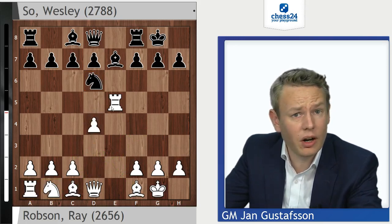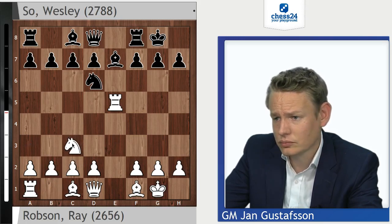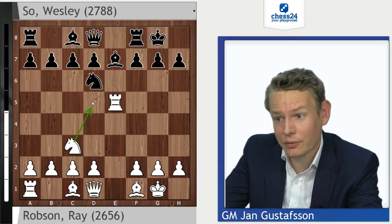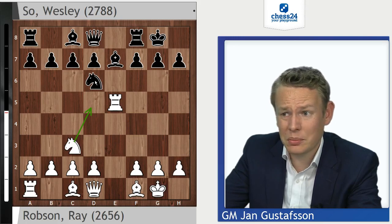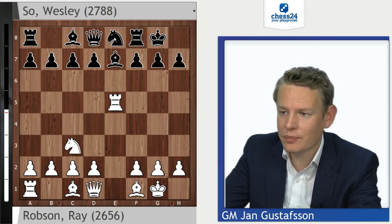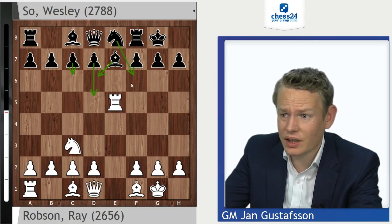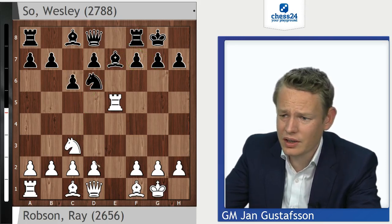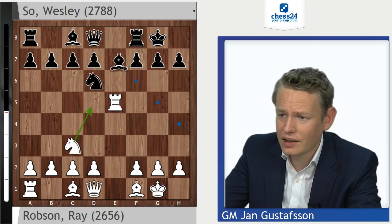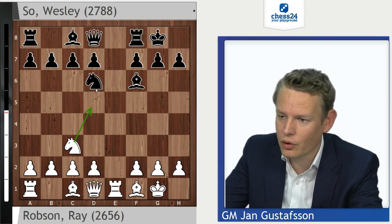In this position d4 used to be the absolute main move, but there's been an alternative that gained a lot of popularity: the move Nc3. Very direct play — the knight wants to jump to d5, preparing a very forcing sequence where White hopes to gain a small edge. Black's next move might look strange, but it is the best and established move: Ne8. The knight from e8 gets away from the bad d6 square, prepares c6/d5, vacates d6 for the bishop, and starts regrouping to f6 or even g7. So Ne8 is a good multipurpose move.